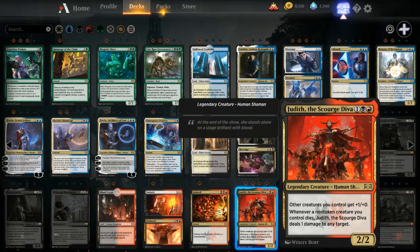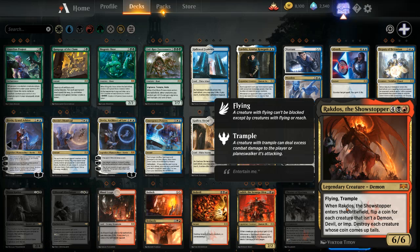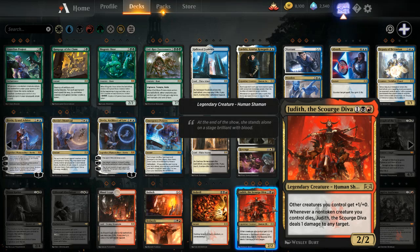For Rakdos colors, I like Judith. She's pretty good for aggro and splashable, so you could put her in two and three color decks. She fits nicely into aggro themes: other creatures get +1/+0, and whenever a non-token creature dies, she does one damage to any target. It's pretty amazing. Rakdos himself is at six mana — pretty expensive. I've seen meme-worthy videos of everything getting destroyed by Rakdos, but there's so much removal anyway. I like Judith better — she's a lot faster to cast and changes your deck completely. Even if you're loaded with 1/1s, they all become major threats.